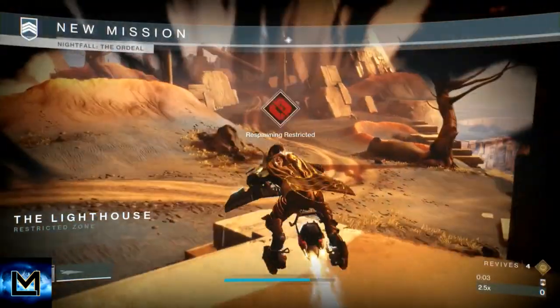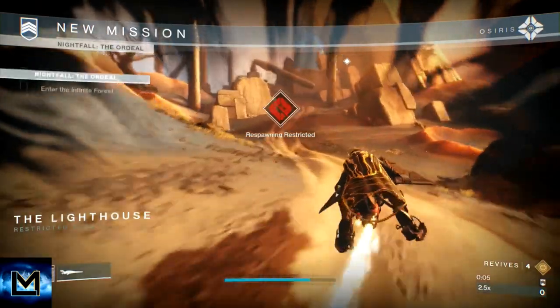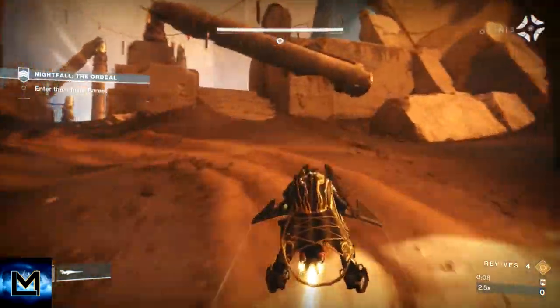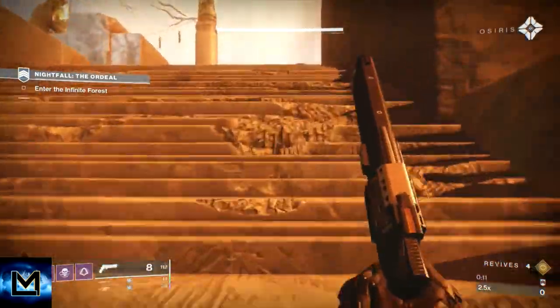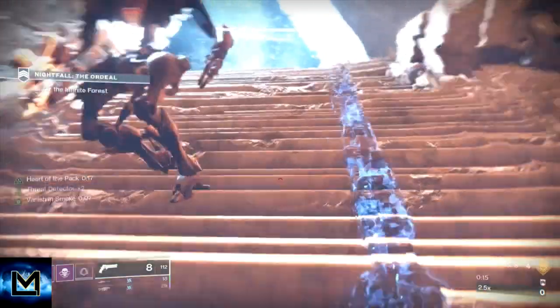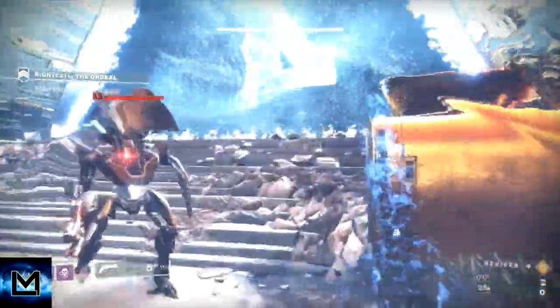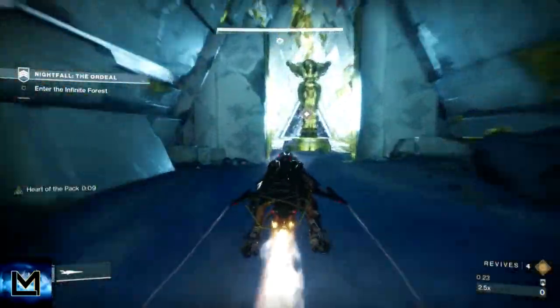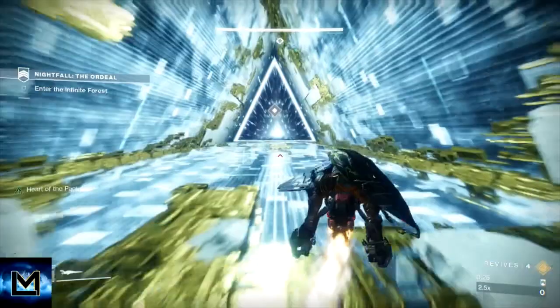When you get in here, the one thing you need to remember is the dodge-invis combo. You want to dodge as soon after going invisible as you can. The dodge has quite a big range, so when you throw your invis, if at all possible, you don't want to be running into areas trying to run past adds. You want to be invisible going past all the adds.